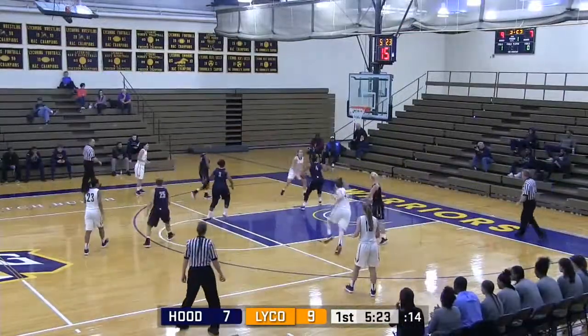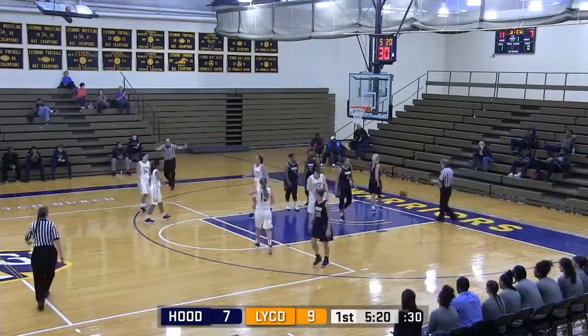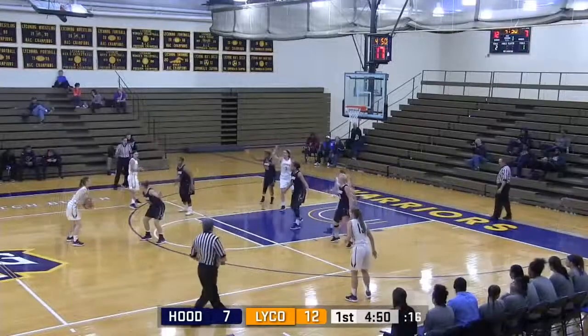For McFadden — backside Mueller got loose ball, fake on Savoy, up off the window it falls, and a chance for a 3-point play for Mueller. Dayton gets it back.